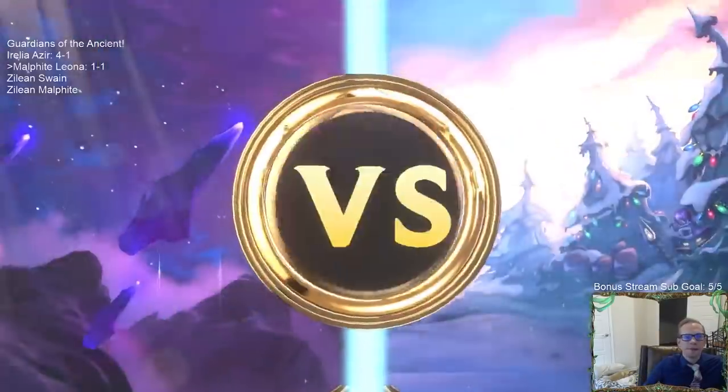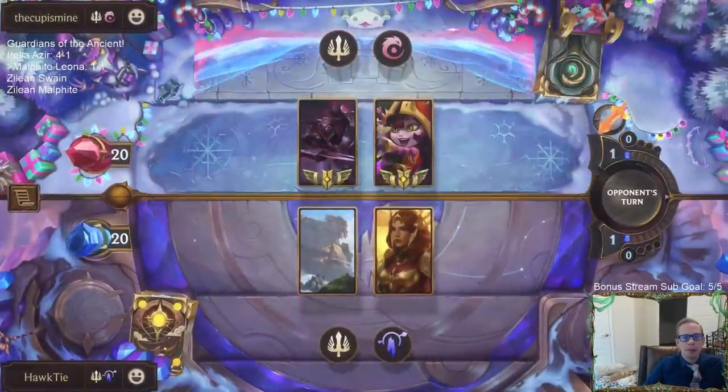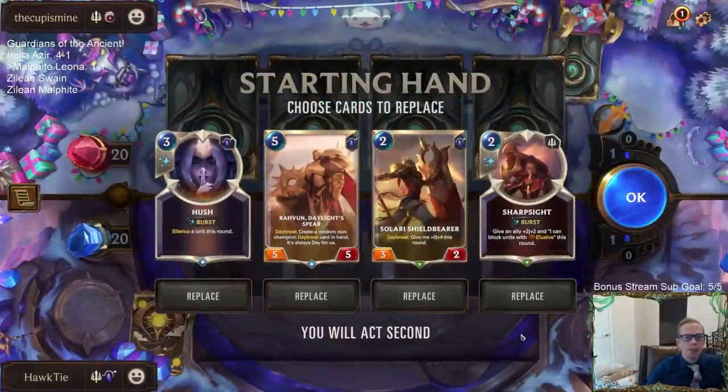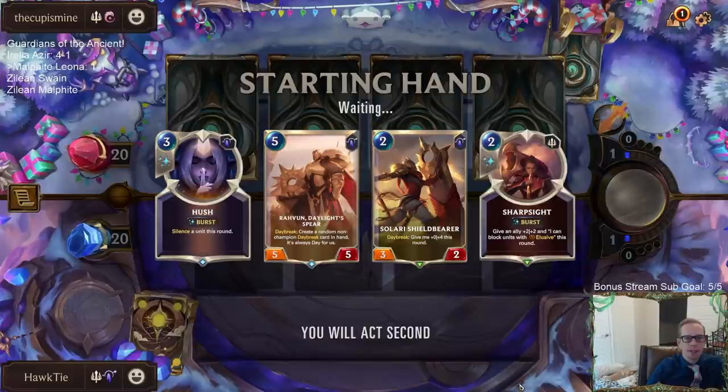Alright, game three — Lulu Zed. We're definitely going to be thinking about Syncopation here, right? New expansion coming out, Syncopation seems like what my opponent's going to be doing. This hand all looks good. Lulu Zed sounds like a deck we want Hush against.